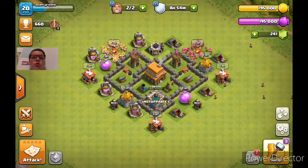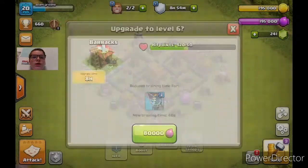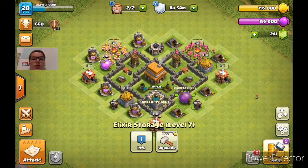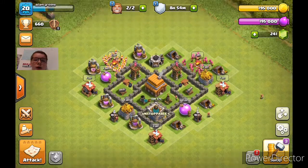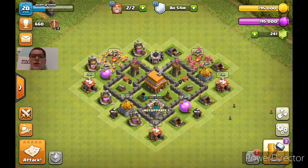In this episode, we are going to be finishing all of the barracks, and then also we're going to upgrade the elixir storage — either one of these, I think this one, but we might be doing this one too, or we might just do this one. So yeah, that's what we're going to be doing — elixir and gold upgrades in this episode.